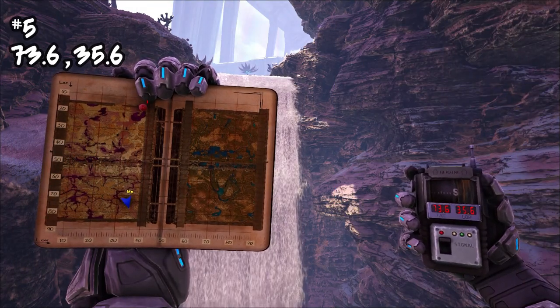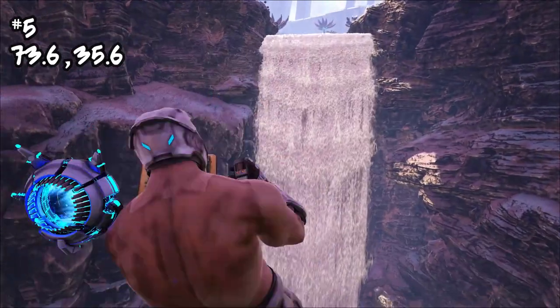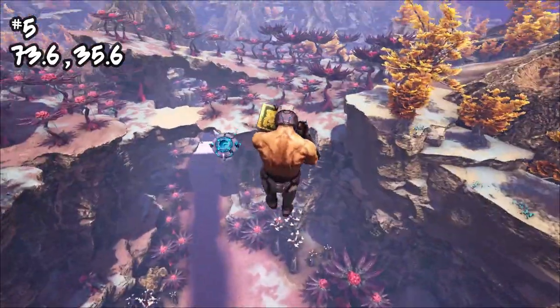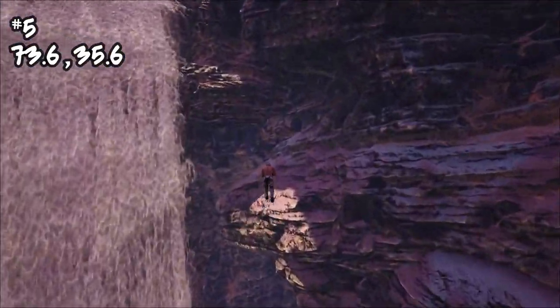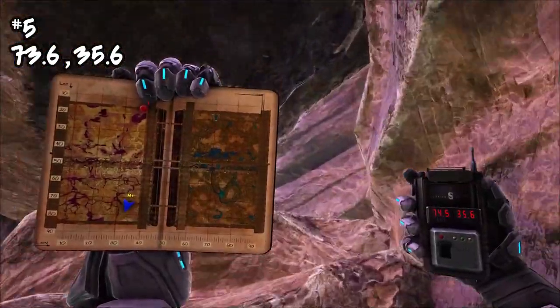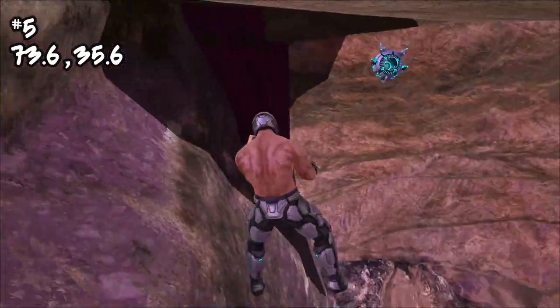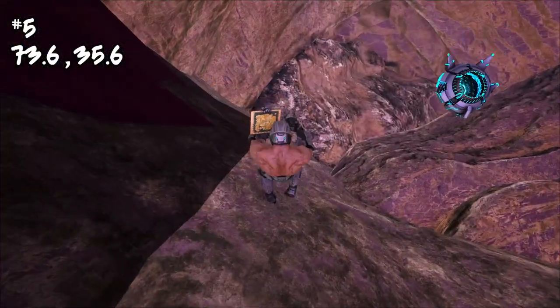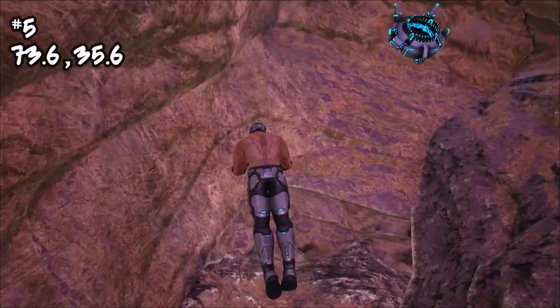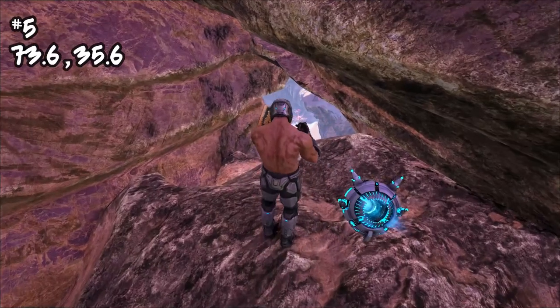Coming in at number five, this one's gonna be located at 73.6, 35.6. It's really nice — it's located next to this waterfall, which I always really like. This one is definitely one of the most tricky rat holes there are. You have to come over to this ledge and tucked up right in here is this nice little spot. There is some water back here so it's not completely open, and you do have to watch out for that.